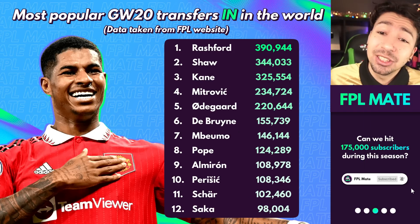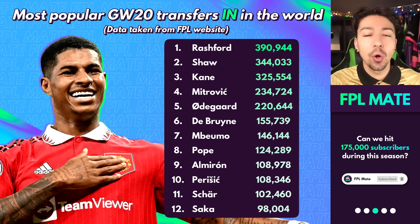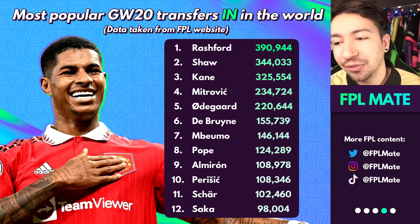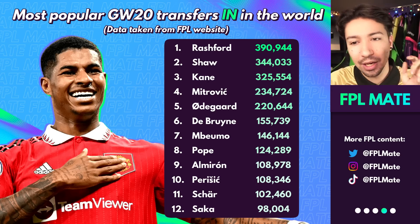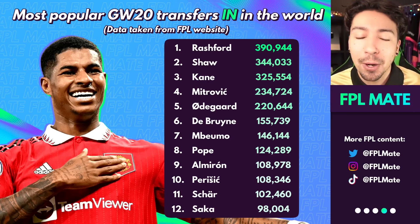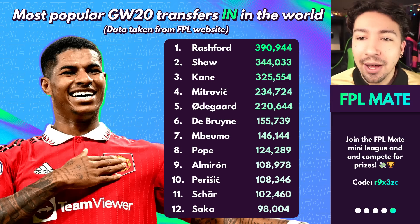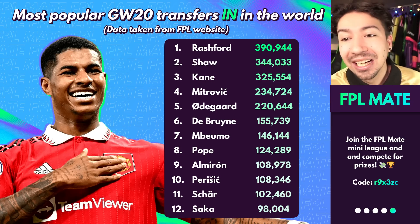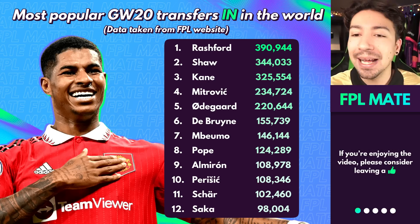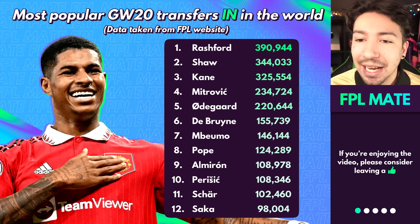As I always like to do in these videos, first we look at the most popular transfers in the overall FPL player base - all 11 million players. What are they doing, who are they transferring in? Well, they're on screen right now and we can see Rashford is the most popular transfer in the world at time of recording with 390,000 transfers in, which is quite significant. Shur is up there as well with 344,000, so those two Manchester United players are very popular. Kane is following closely behind in third.